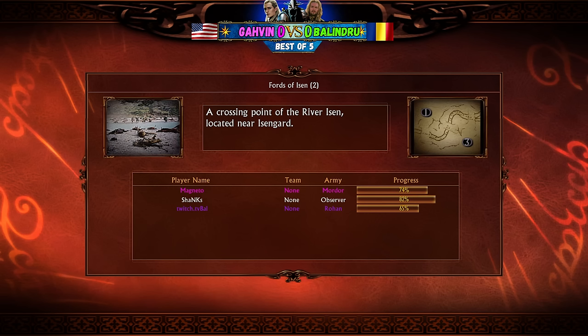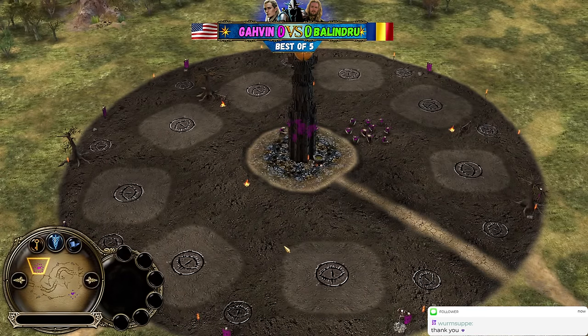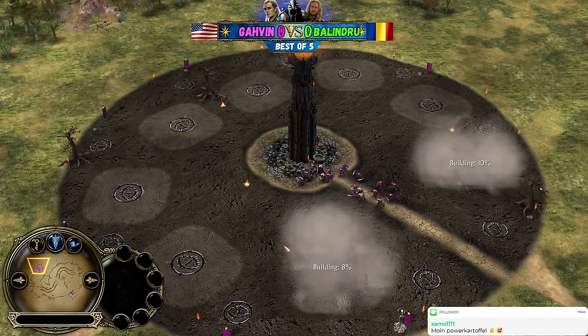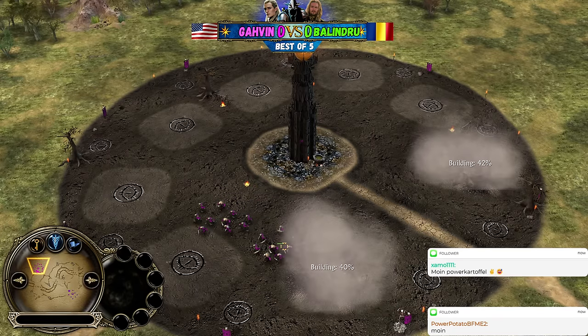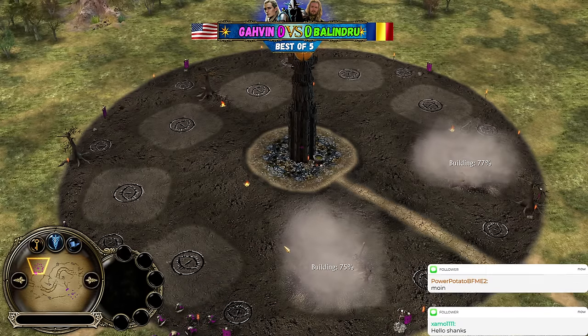The first game is going to be between Mordor and Rohan on the map Forth of Eizen. Magneto, also known as Gavin, gets to play the Mordor faction, and Balinduru will play the Rohan faction. The format we are using for this tournament is reverse matchup, just to see the current balance of the game, and also to figure out if it's about the faction in the matchup, or if it's about the player.